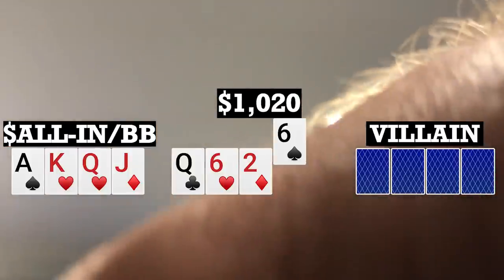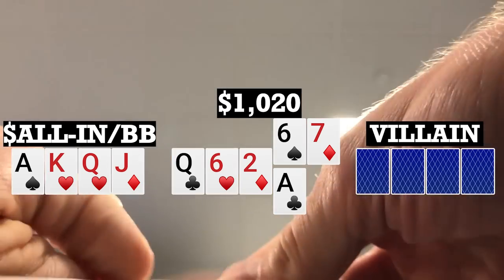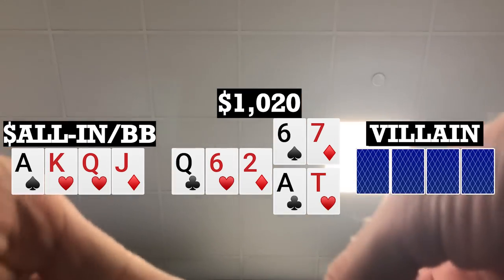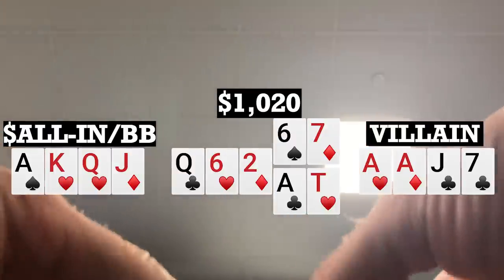First turn brings a 6, river brings a 7. Second turn brings an ace, now giving us top two pair; river brings a 10, giving us Broadway. I turn over my hand and my opponent turns over ace-ace-jack-7. Pretty fortunate to chop it up with him.